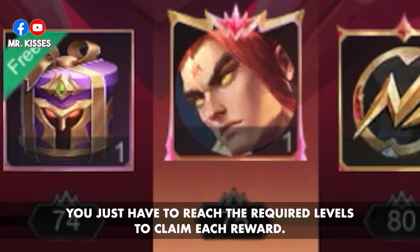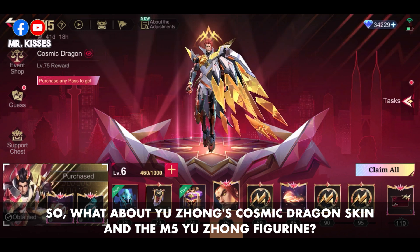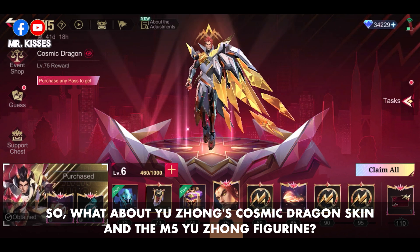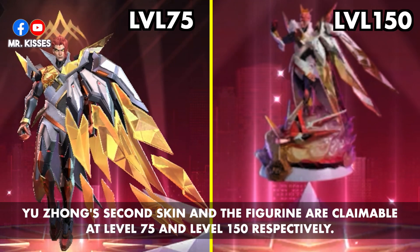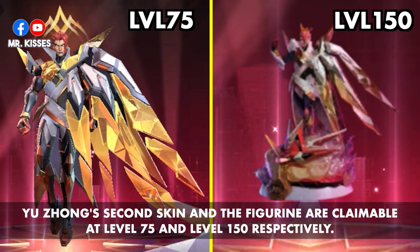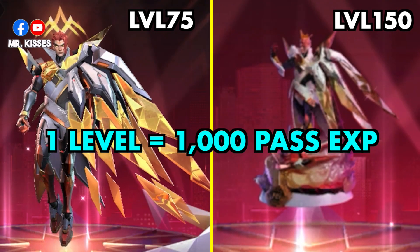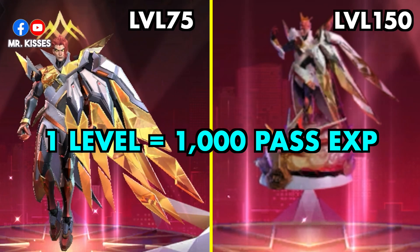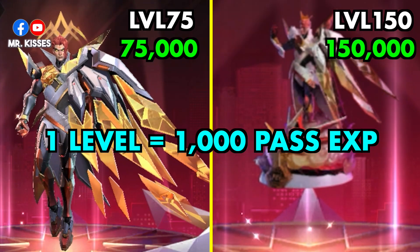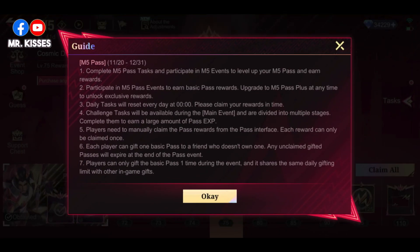Yuzhong's Cosmic Dragon skin and the figurine are claimable at level 75 and level 150 respectively. Since one level equals 1,000 pass experience, you will need 75,000 and 150,000 pass experience to claim the skin and figurine.